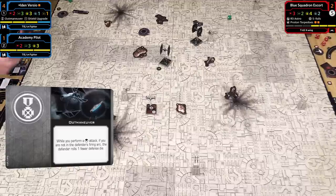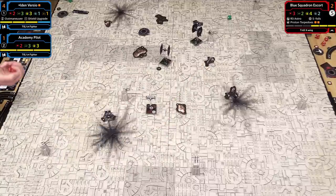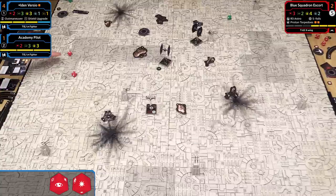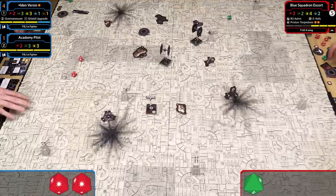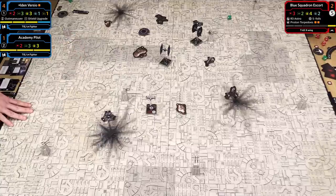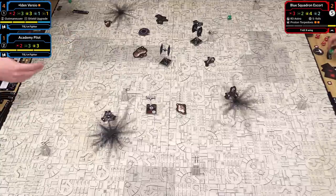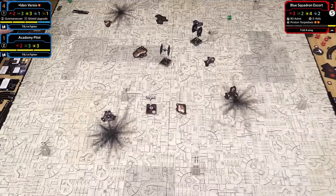My Academy Pilot is out of range—that's the one silver lining. We clear tokens and go back to dials. My Academy Pilot reveals a 2 blue bank, clearing his stress—he's not bumping into his captain. He takes a focus action. My Blue Squadron Escort does a 4K turn—I can't afford to let Iden keep shooting me out of arc. I flip myself around and take a stress, so no actions.